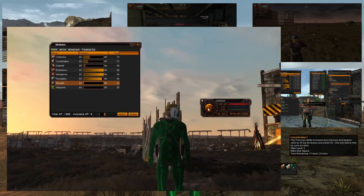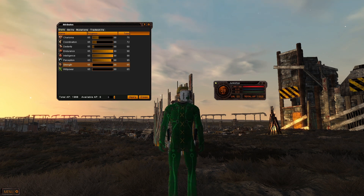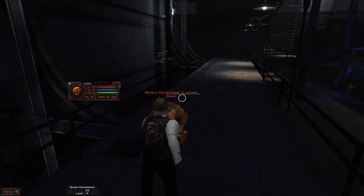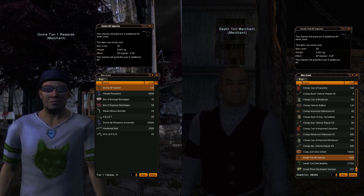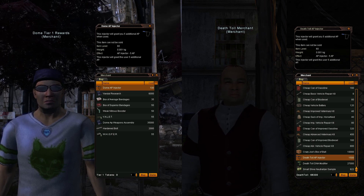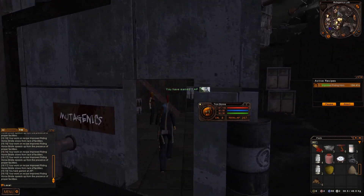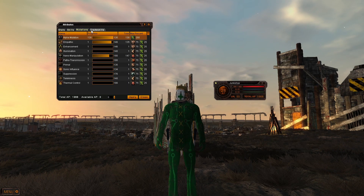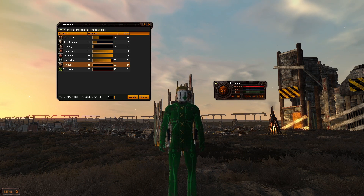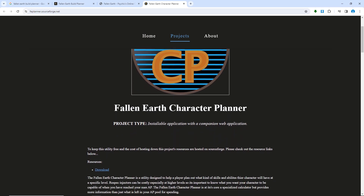Let's start with character build basics. We spend advancement points inside the attribute window to create our build. Advancement points, or AP, are earned four ways. Three points are awarded every time we gain one-tenth of a level, so you acquire most just playing the game normally. Some missions grant AP as a reward — you can find a list on the Fallen Earth wiki. Late-game AP injectors give five points each and can be purchased or gifted from other players, but they're often rather expensive. Lastly, single APs drop randomly while logged on, so you could potentially just leave the game running and build APs slowly but effortlessly. Don't worry about gaining as much AP as possible, though, because there's a limit to how much we can spend for each level, and one can never have every ability in the game. Before we start spending AP, it helps to use one of the Fallen Earth community's build planners — each one keeps track of your maximum available AP and displays how many APs one spends to acquire the various abilities. Links to them are in the description.